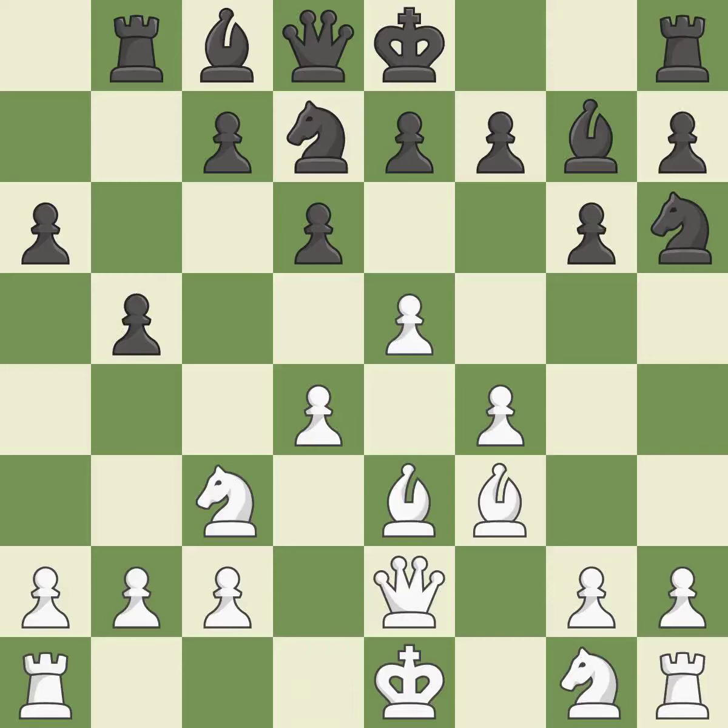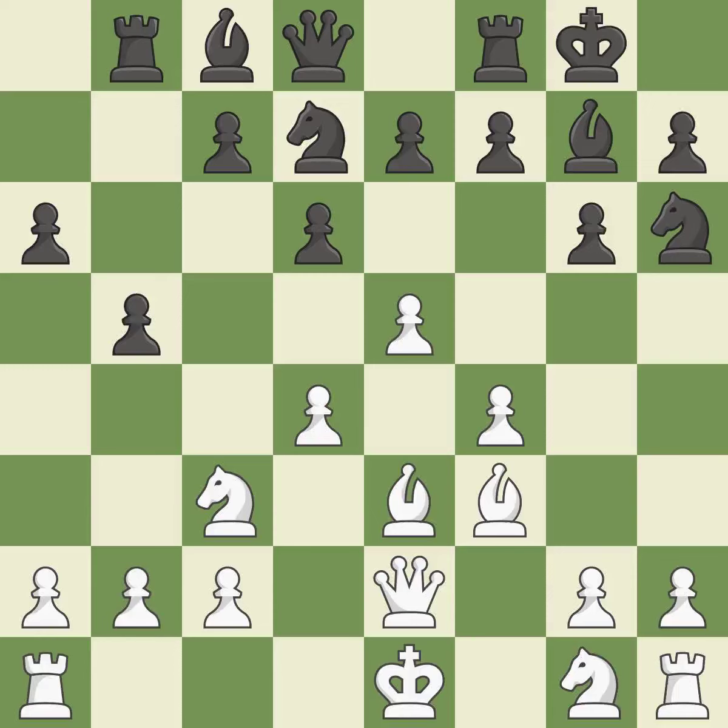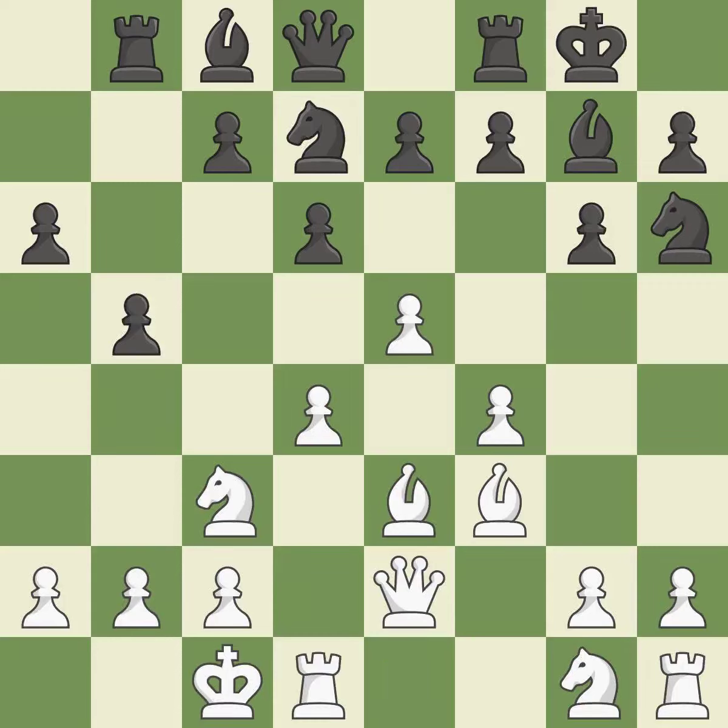By moving the queen from its beginning square, this activates the queen. Castling gets the king to a safer square out of the center of the board, while also developing a rook. Castling kingside tends to be safer because the king is further from the center. By castling to the opposite side of the board as the opponent, the game will tend to be more double-edged.